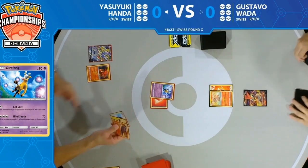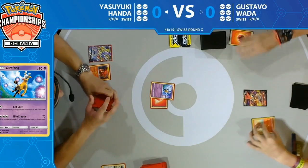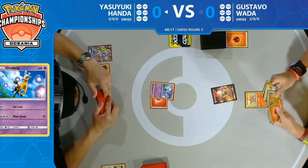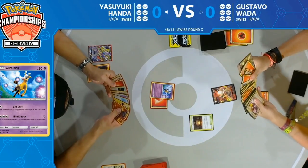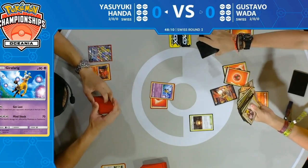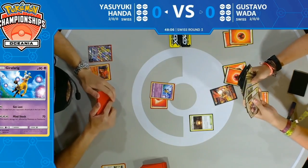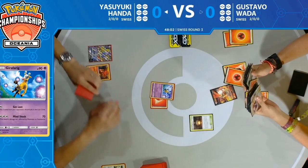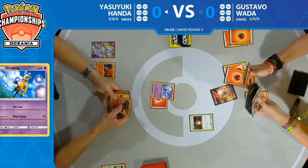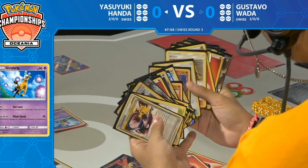Yasuyuki has actually drawn into that Mareep, so he'll be able to start putting Gustavo's Pokémon to sleep next turn. Gustavo looks like he's retreating that Vulpix and playing a Giant Hearth — discarding another fire energy. He'll be able to use Victini V's Spreading Flame attack to charge up the Turtonator or the Vulpix.